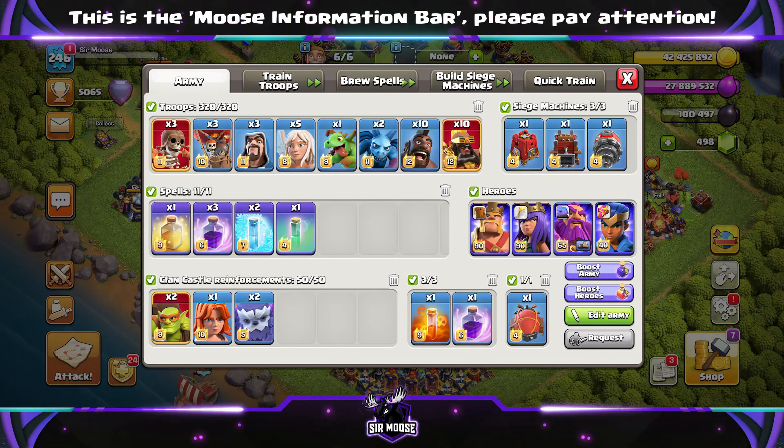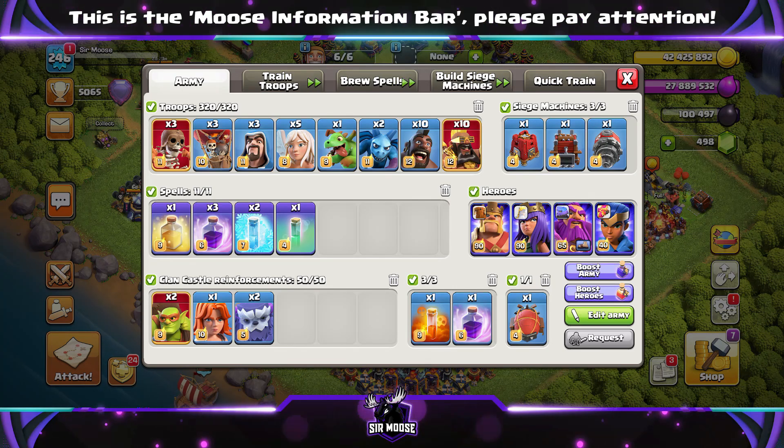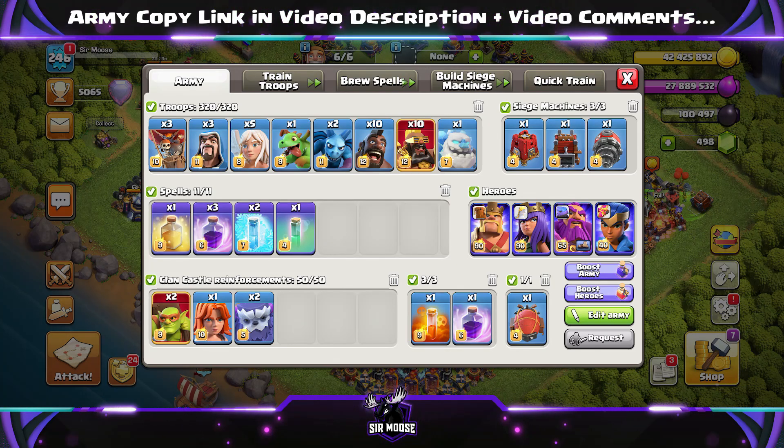The army is going to be 3 Super Wall Breakers, 3 Balloons, 3 Wizards, 5 Healers, 1 Baby Dragon, 2 Minions, and then the Hog Riders - 10 Hog Riders, 10 Super Hog Riders, and 1 Ice Golem.